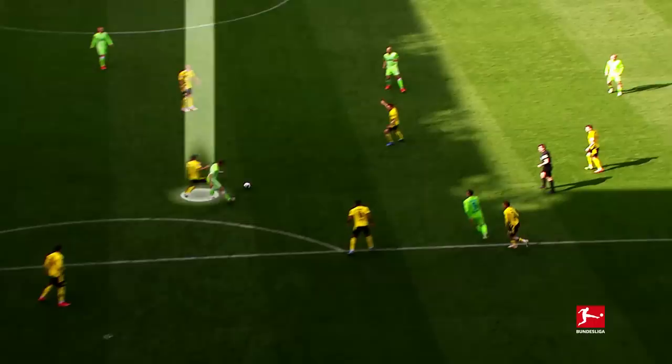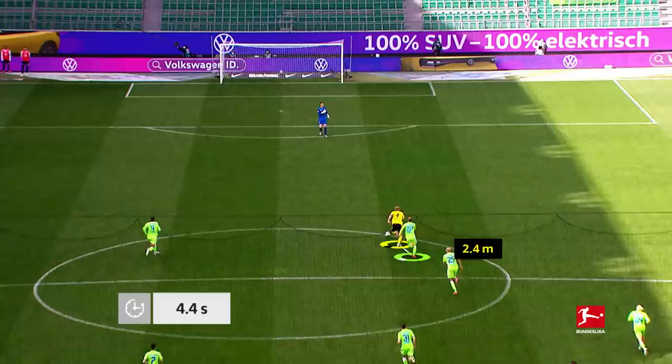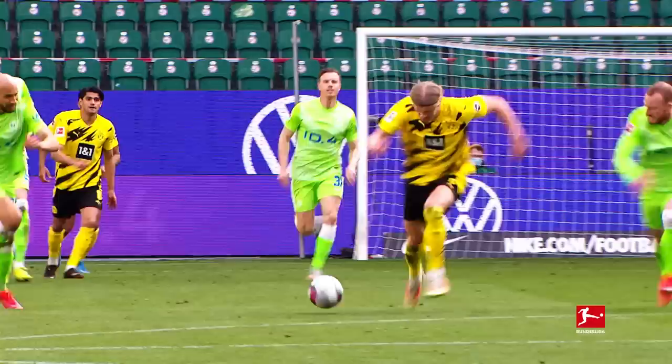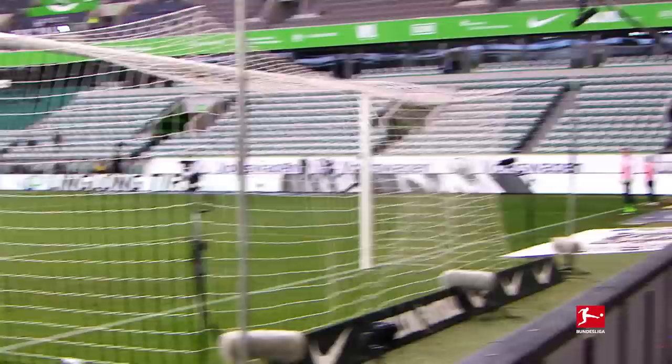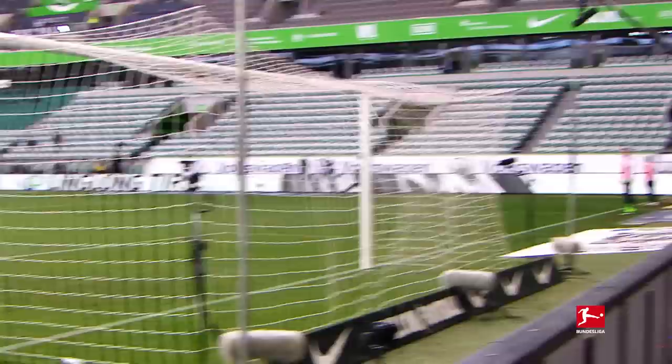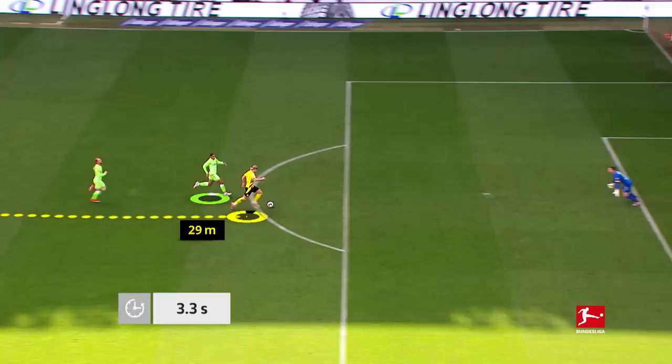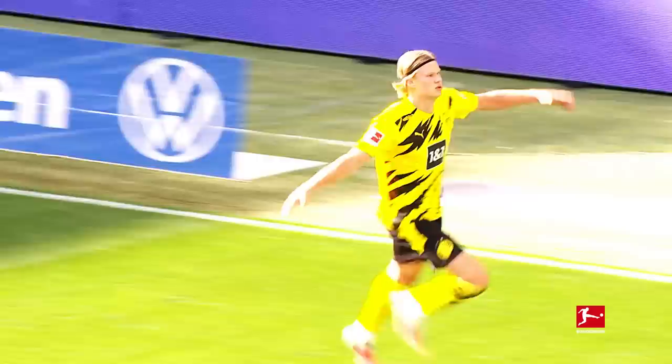Here's another example of Haaland's phenomenal sprinting ability. In this situation, the Norwegian is initially 4 metres behind Wolfsburg's Maxi Arnold — but after just 5.5 seconds, that turns into a 4-metre lead. Haaland races away from Maximilian Arnold, who initially had the advantage but just couldn't stay with him. While Moe Dahoud makes the pass, Haaland also sprints against Maxence Lacroix, last season's 4th fastest player. But even with the ball, Haaland is quicker than the Frenchman — away goes Erling Haaland, stretching his legs. The perfect counterattack.